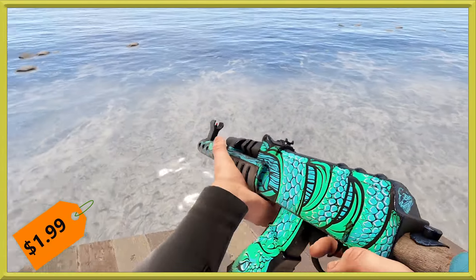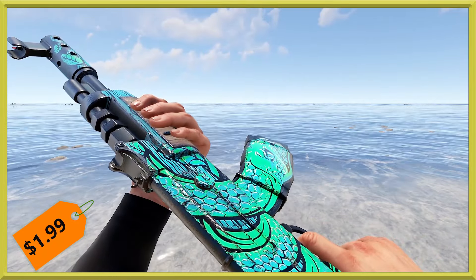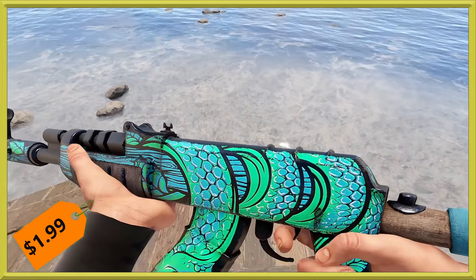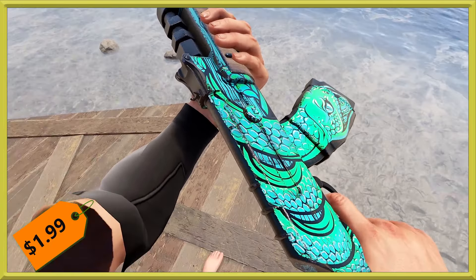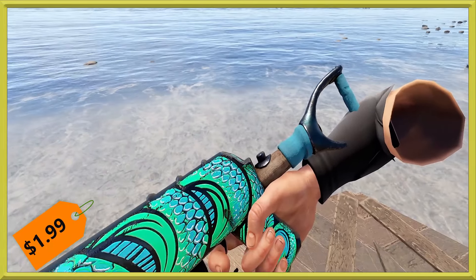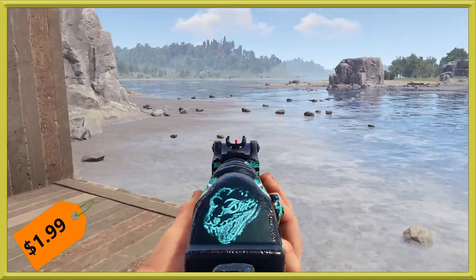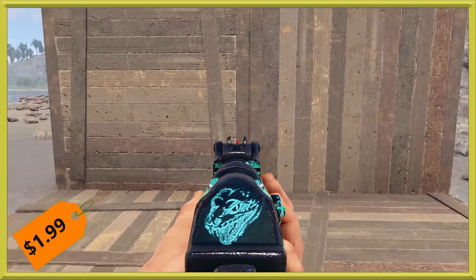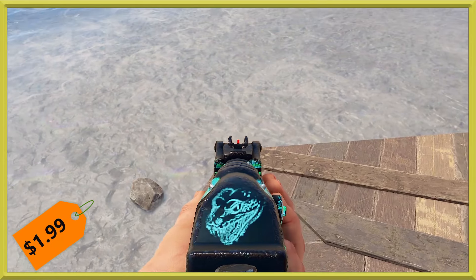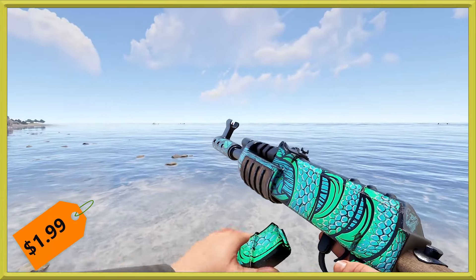Last but not least we have the Serpent AR. This one's going to run you the usual $1.99 weapon price and has this really nice painted design of a crazy serpent — you can see its head on either side. It looks like they went with the stocked version; we showed you the stockless one in the earlier video, so this one does have a stock, which is worth mentioning. Aiming down the sights you see another snake painted on the back, and some dark dark blue-green almost black against red for the sights.